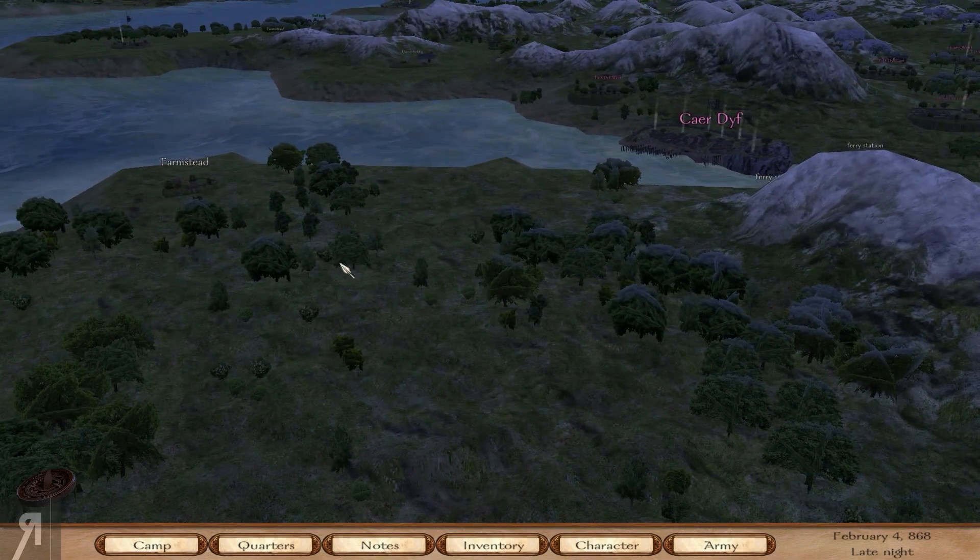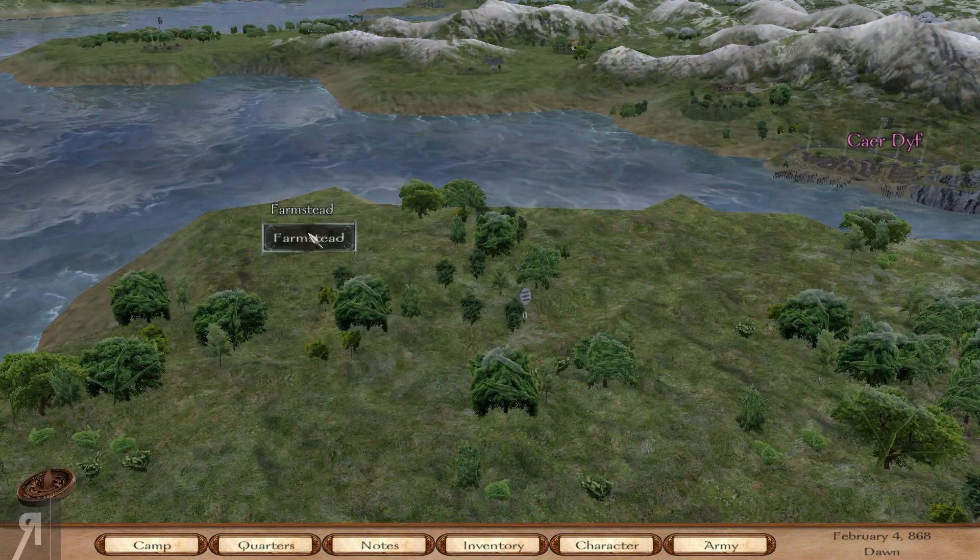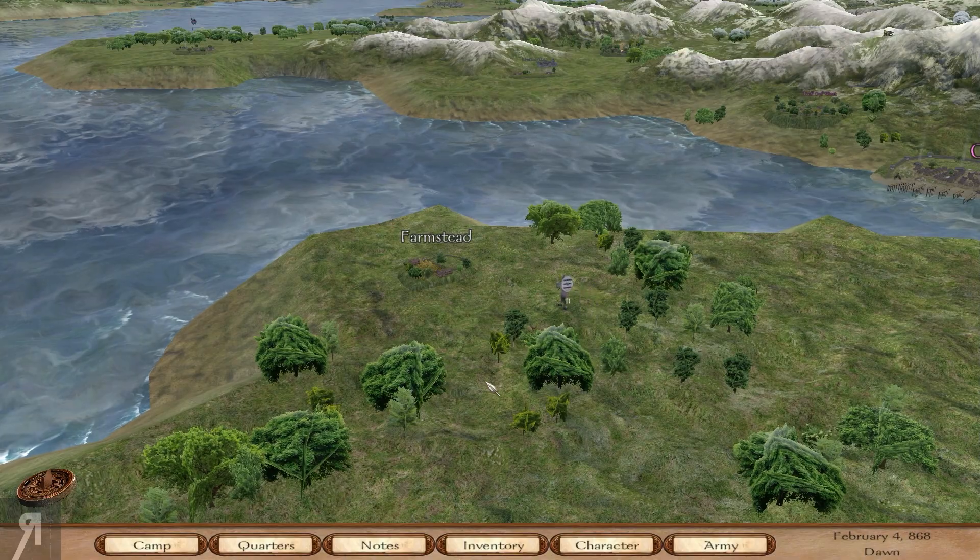Oh, those elite Vikings - that was very very close again. We are probably going to need some spotting skill. I would very much like to find a companion that gives us spotting skill - I think that would be very important.